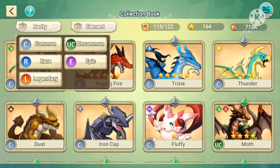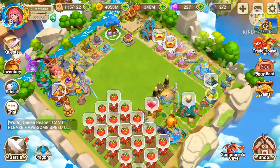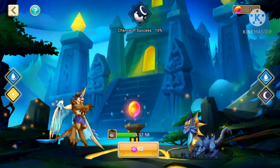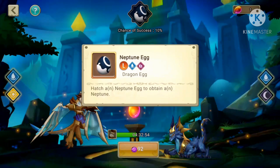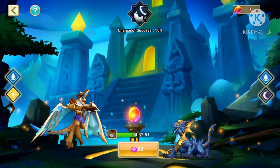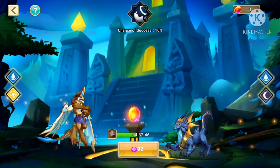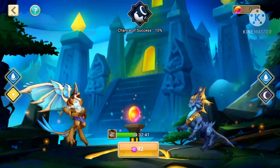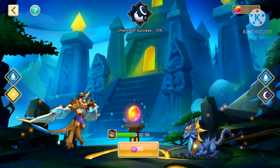As you can see, we only have Lucifer and Neptune. I'll show you which dragons you need for them. I'll click on speed up. Above them there is an egg — that one is Neptune. I'm trying to breed him right now, and you need Genie and Anubis for this, because both share the element water. One is light water and the other is dark water. That's how you breed Neptune.